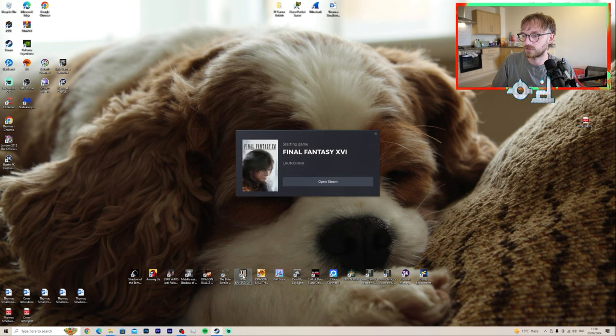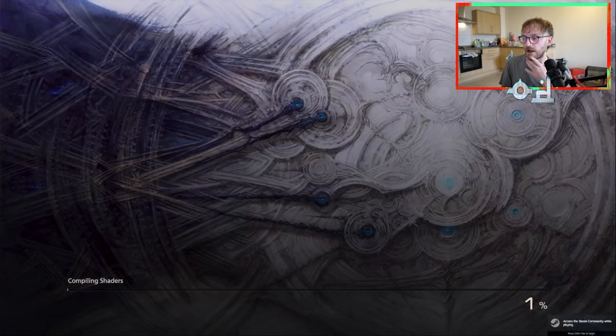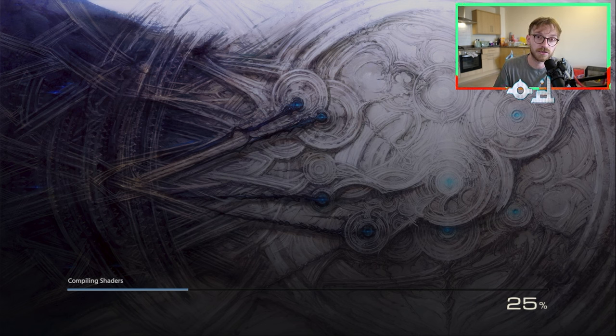Now if we start running Final Fantasy 16 it'll re-compile the shaders in your game. When I first installed the game, compiling the shaders took like 15 to 20 minutes. I don't know the in-depth technical knowledge of this, but as you can see it's going up a hell of a lot quicker than it did initially when I installed the game, so that might be an issue as to why the game was stuttering, particularly in combat scenarios.